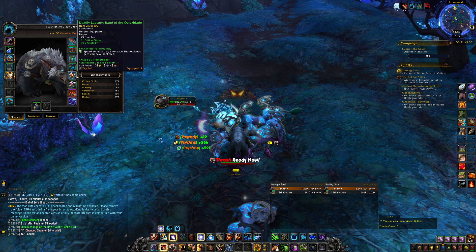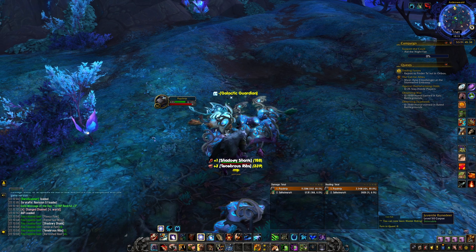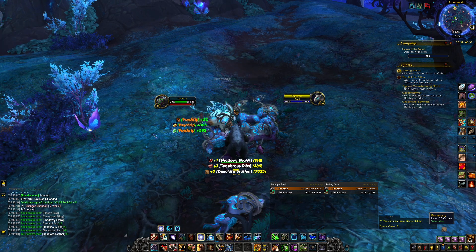I also have the Ring Enchant — the Gems are better than Enchants actually. So 5 Speed, and also a Passive Health Regen, which is really good to have in between pulls so I barely ever have to heal myself.